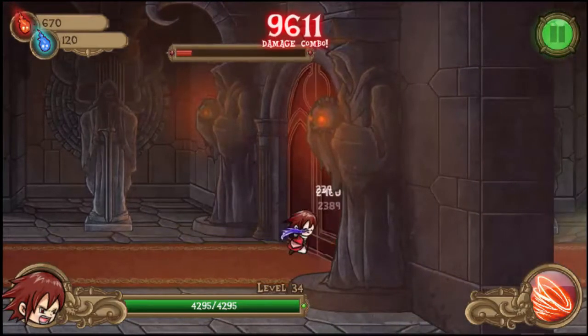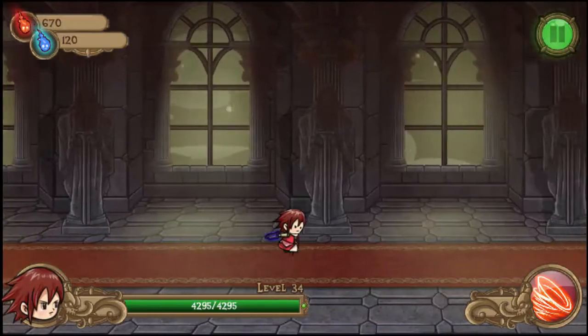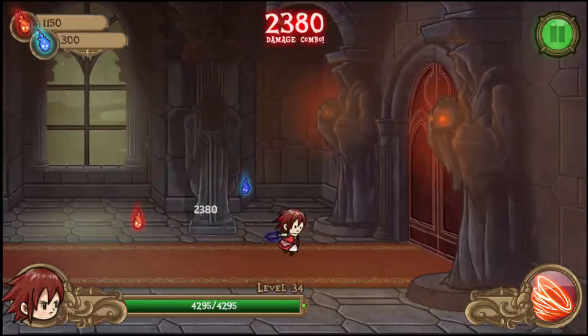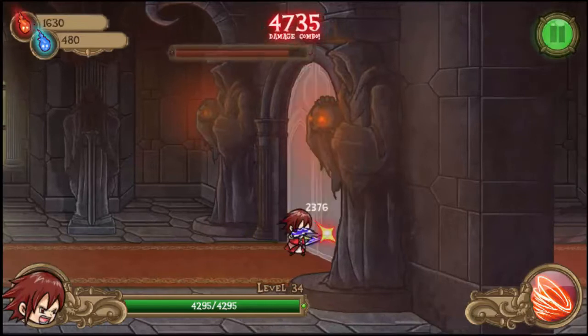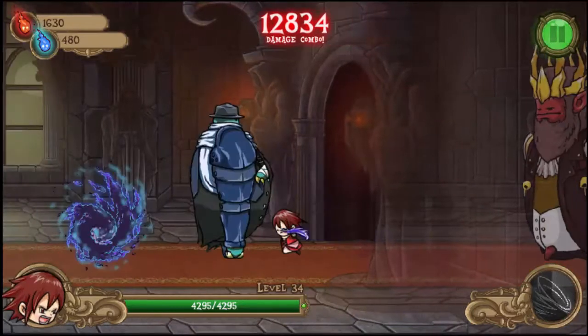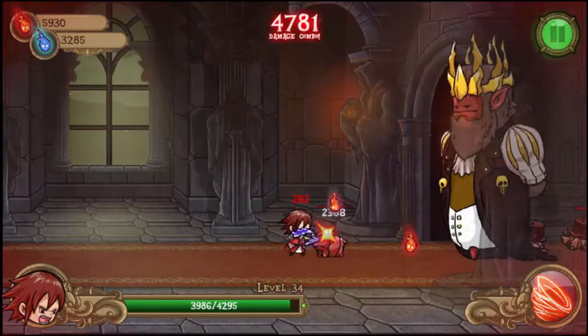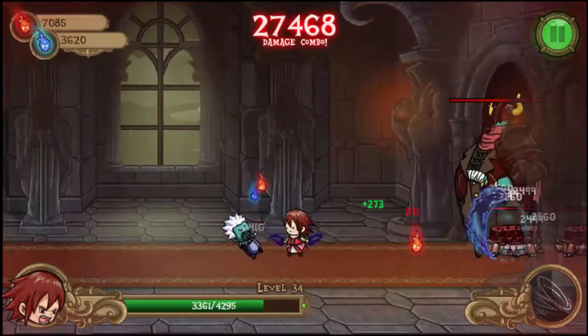The goal of the game is to defeat the demon lord at the end of the hallway, but to get there you have to make your way through three doors first. As soon as you start attacking a door, minions will spawn and attack you. You will have to divide your attention between damaging the door and killing the minions. Once you destroy the door, minions will stop spawning until you attack the next door. The existing minions will still be there though.